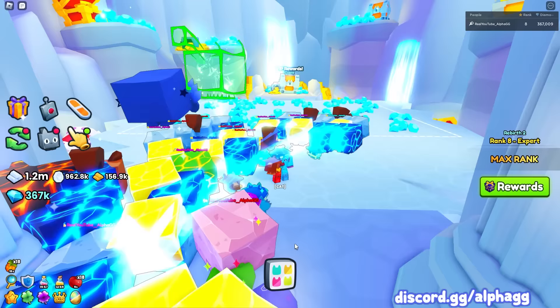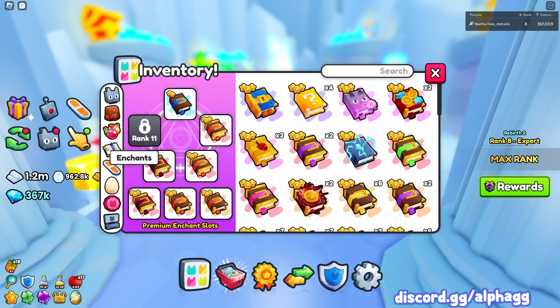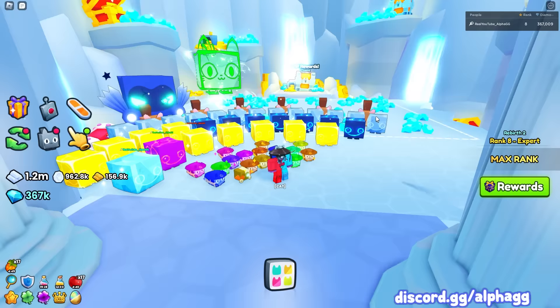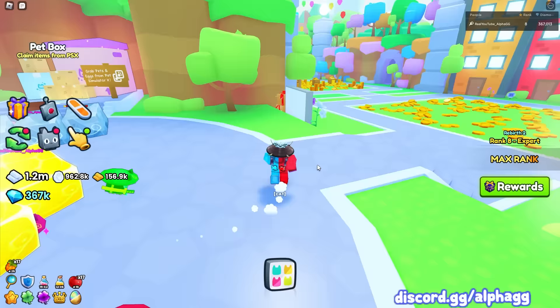The next way to get diamonds for a huge pet would be buying the VIP area. This is probably one of the easiest ways if you have a little bit of Robux and don't want to grind super hard. In the VIP area, put on fortune enchants, or diamond enchants if you don't have those, diamond potions, throw down some oranges for extra diamonds, and throw down a diamond flag. You can farm like 150,000 diamonds per hour with all those things together, or just farm the VIP area overnight and make hundreds of thousands of diamonds to buy your first huge pet pretty soon.